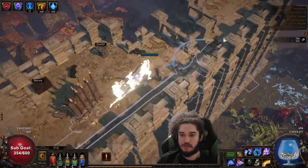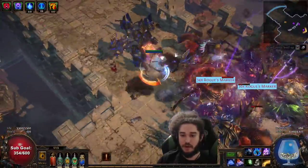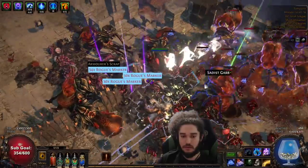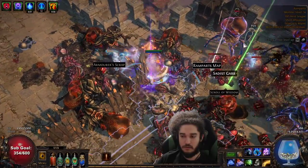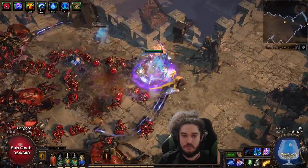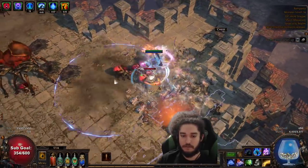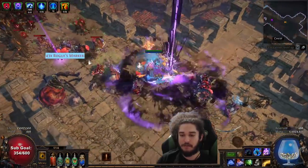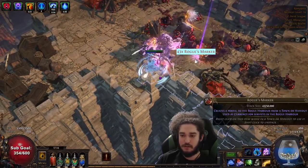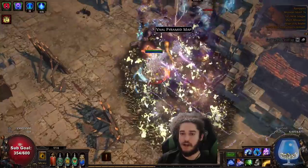So much space in between monsters here — it's nuts. Hexproof pack. Hexproof packs, ironically, are really not that bad. Unless it's a monster type that inherently runs away and spreads out, then it's a pain in the ass because they're Hexproof and they all run away from each other. Super tanky base mobs with Hexproof is pretty bad, but usually it's not too bad.